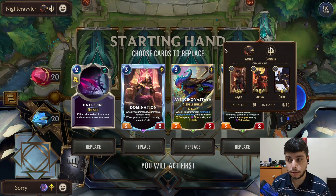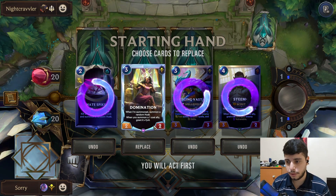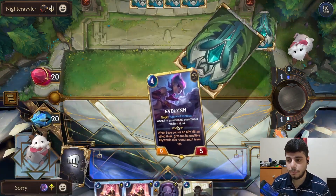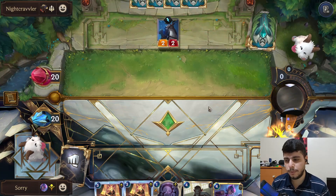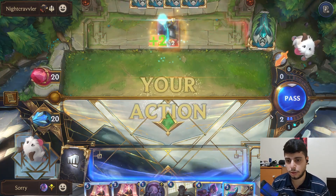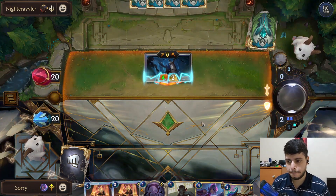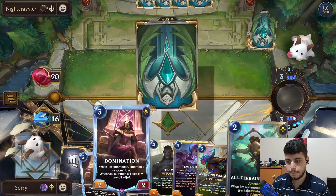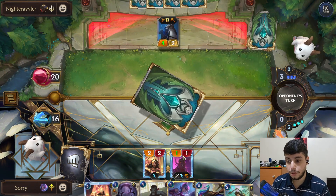We're against Noxus Tricks — could be a difficult matchup because of Challenger units that can pick off our units. We have Domination. We just need to find Darkened units. Evelyn — perfect. We're hoping we don't see a Valor into Darkened Harp; that's the worst scenario. Fleet Feather Tracker into Darkened Harp is also annoying. This tells me they don't have a Challenger in the opener. Let's go Domination — Challenger is really good.